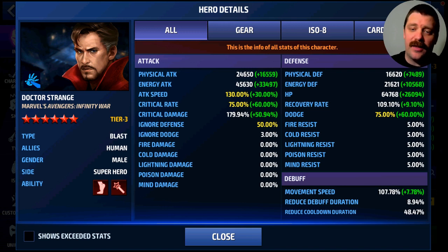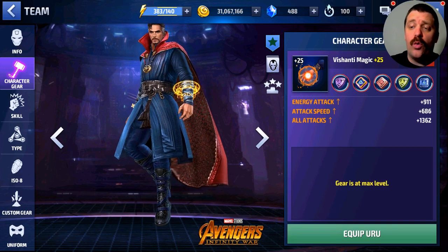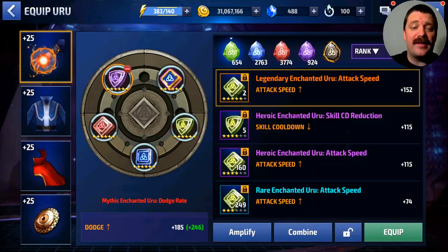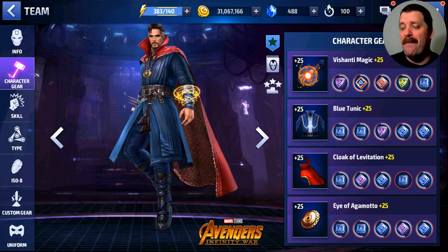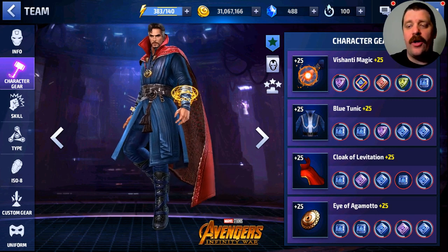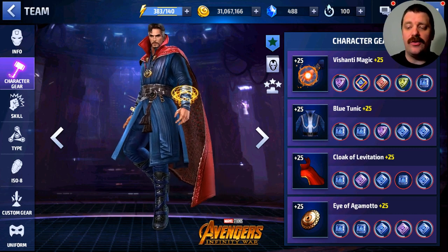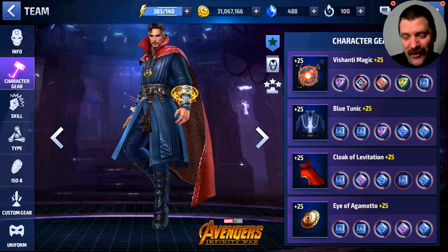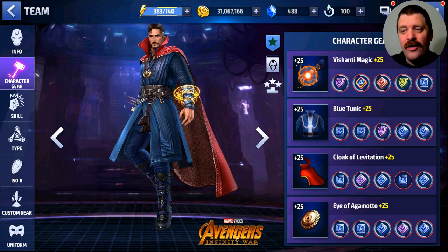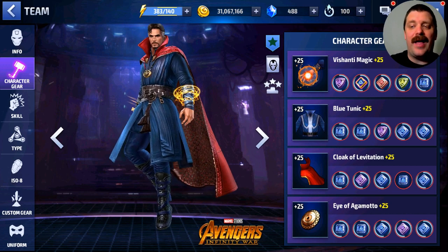We have 48.47% cooldown, maxed defense, 180% critical damage, max critical rate, max dodge, max attack speed. You only need 110% attack speed. Dr. Strange has 45,630 energy attack. We only have one Olden Blessing — Olden Blessing of Focus — giving energy attack and critical damage. For the rest, you max your critical rate, your dodge, and go with two energy attack stats per gear, plus cooldown.